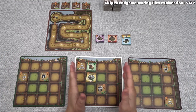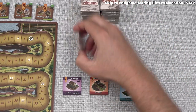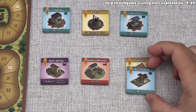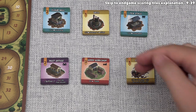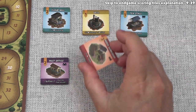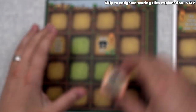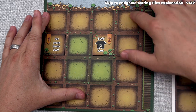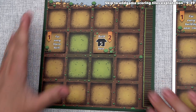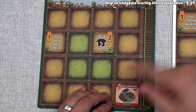Our turn is done, so play moves clockwise to the green player. They start their turn by drawing three new buildings. They have to take two tiles, and I want to point out that if they took a tile from a stack, that would uncover another tile which they could take later on this turn. They've decided to go with the wood workshop, which gets them one point if it's next to a farm. Every village has a farm down the right side, so they put the wood workshop there. That's worth three points and next to the farm for one more — four points, bringing them to four total.